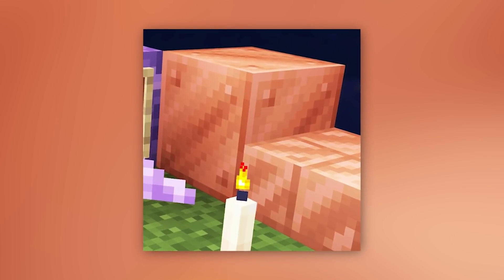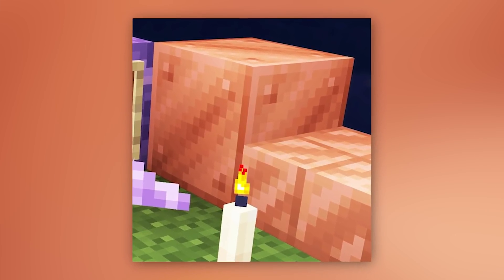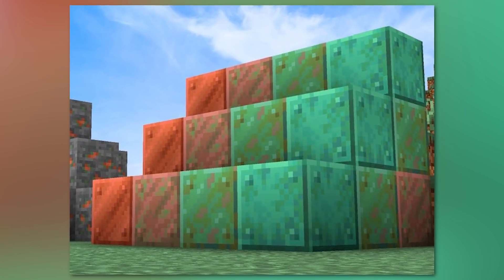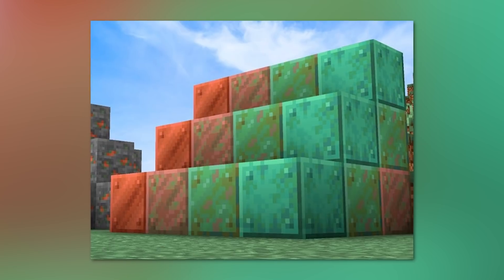To prevent oxidization, you need to wax them using honeycomb, and this will keep their level of oxidization. But it doesn't look like you'll be able to revert them if they weather, at least for now. The oxidization is now no longer on a timer, but rather tied to the random tick speed of the world, like the growth of grass or crops, meaning it could happen as soon as you place down the blocks.